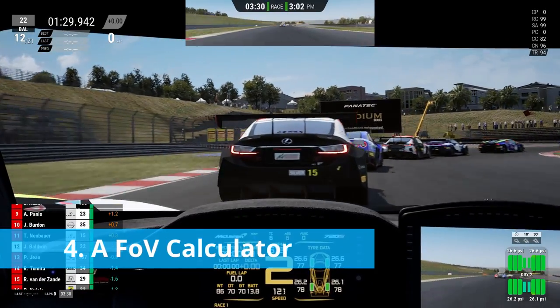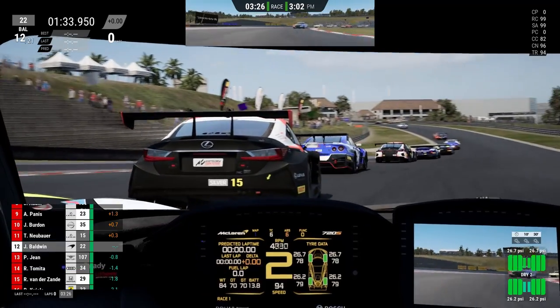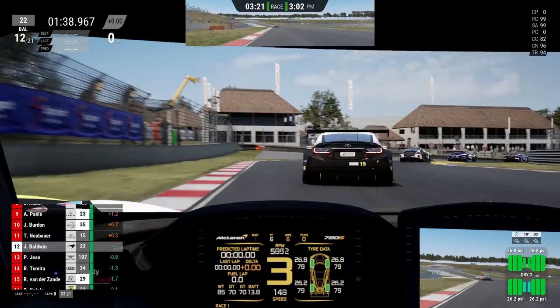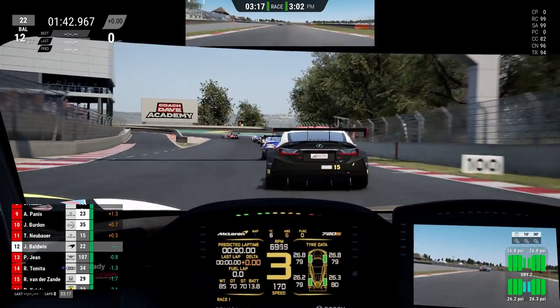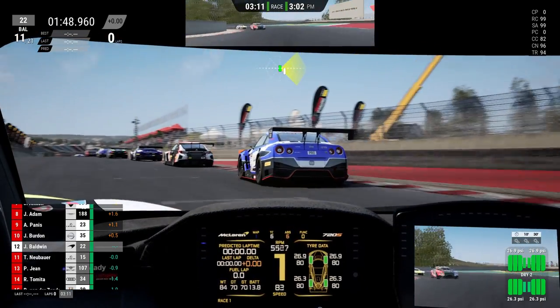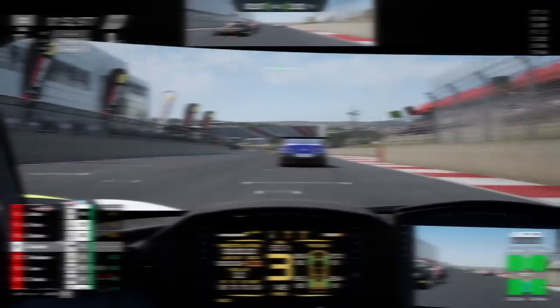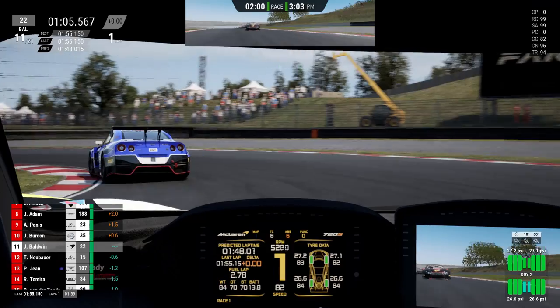Number four: a field of view calculator. If you've been sim racing a while, you'll have heard all about field of view. If you're new to sim racing, this is about getting as close as you can to replicating what you'd see in a real car based on your seating position in relation to your monitor. Most of us don't have one-to-one replicas of race cars, so some compromise is needed to get a balance between a view which is drivable while still authentic.